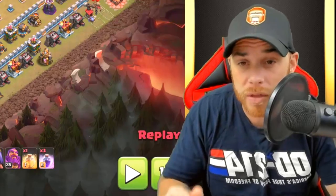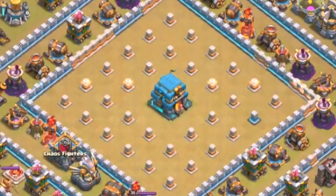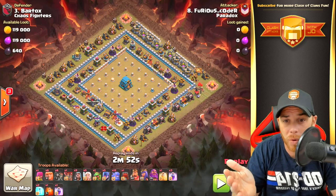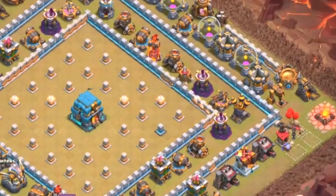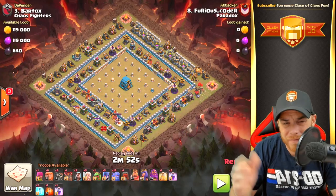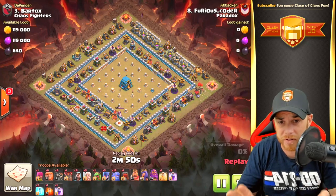So this base here, we have a classic town hall in the center — there's going to be some teslas in the core — and everything is just designed to keep you going around the outside of the base. That's the intent of this base, but Furious is going to take care of it very nicely. Beautiful work by Furious on this attack.